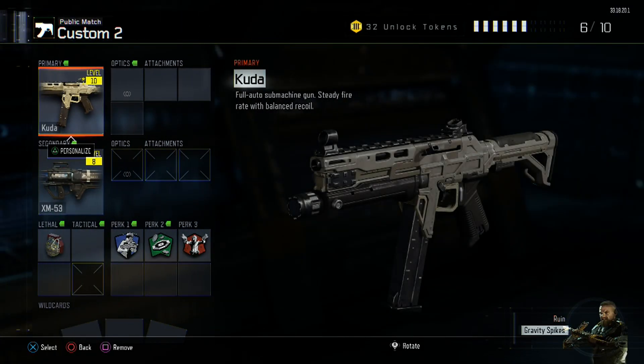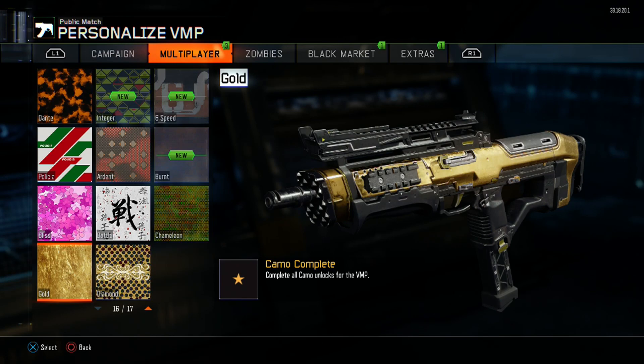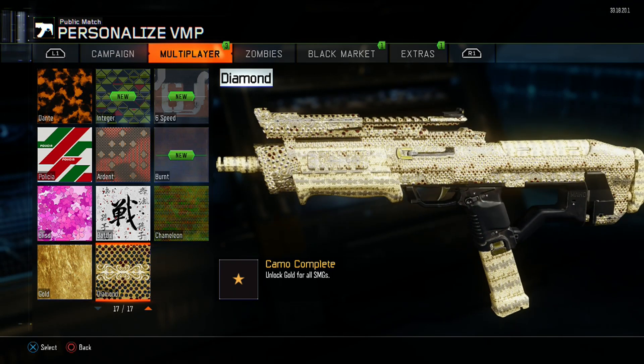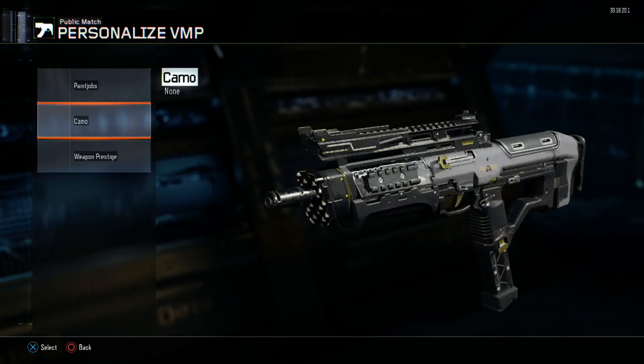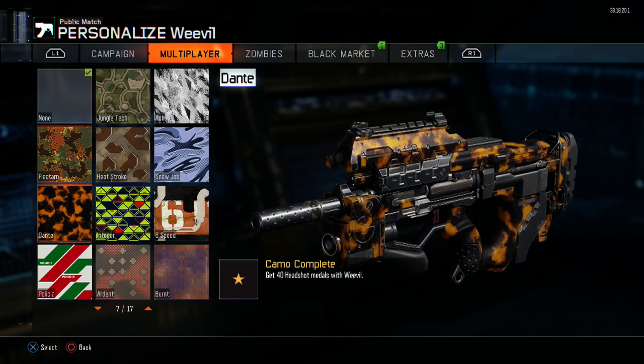No nade kills, no specialist kills, nothing like that in between. So what can you do to actually influence your chances for getting some of these? It's worth mentioning that the hardest part of the SMG grind for the diamond camo are the headshot phases. Some of them are very easy — the Pharo you can find success with.